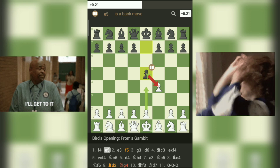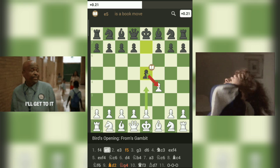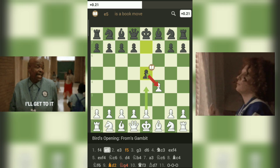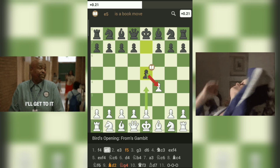Let's break down the key strategic considerations. First, pawn center control: white's move 1.F4 immediately stakes a claim on the central E5 square. This can lead to a strong pawn center if white follows up with D4. However, it also leaves the E4 square temporarily vulnerable.